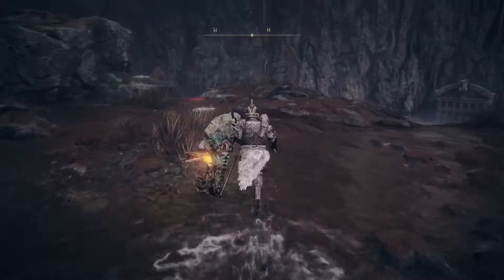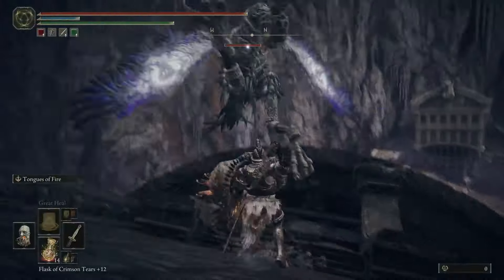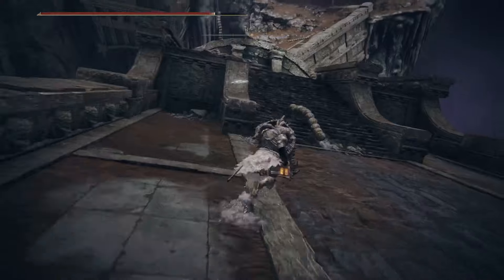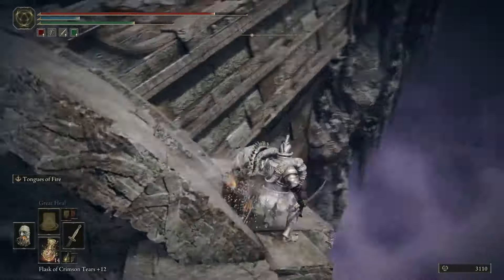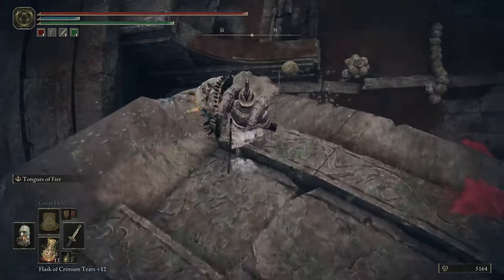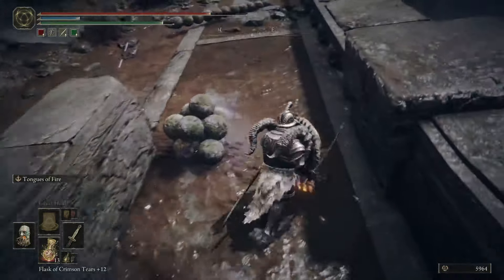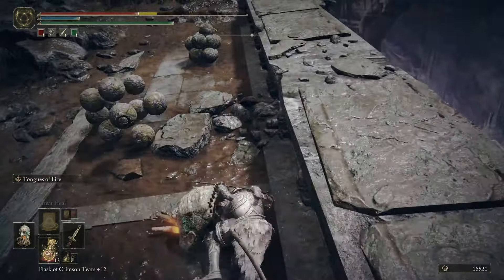From the Site of Grace, proceed left and then drop down to your left. Kill this bird or it will follow you. Then drop down further, go through the middle while blocking because you'll be shot at by this caterpillar thing — kill it so it doesn't continue shooting at you. Drop down and continue forward while blocking. You'll have another caterpillar thing shooting at you; keep blocking, run up and kill it, then run forward and kill the bird.